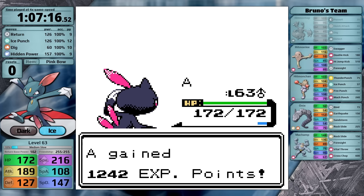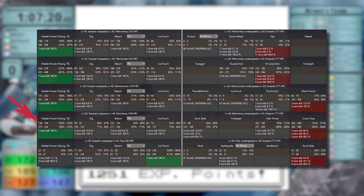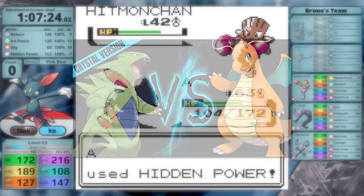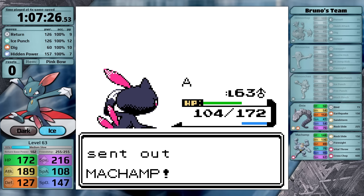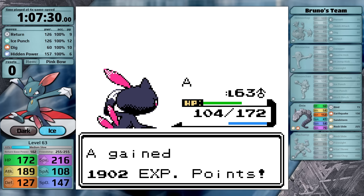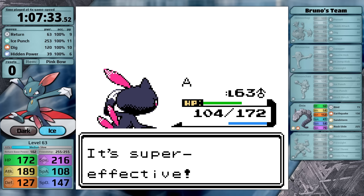If you're curious whether Return with the Pink Bow would one-shot the Machamp — no it won't. Here are the damage ranges: Return with the Pink Bow compared with Hidden Power Flying without any held item. When I played Tyranitar in the past, I also found that Hidden Power Flying was good because it's physical and it helps you counter Fighting types. There is a downside, because Hidden Power Flying does not have great DVs — 7 HP, 12 Attack, and 13 Defense. In my mind, it's an option if you really need it for Fighting types, but if you don't, something else is going to be better — probably Hidden Power Ice.